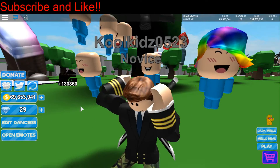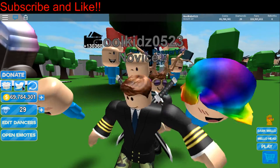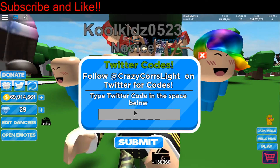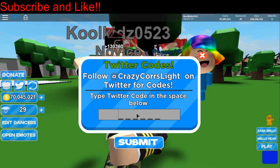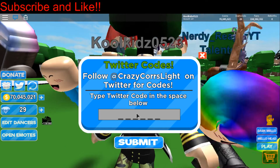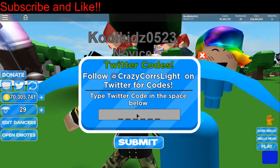So if you didn't know already, this is how you get the codes. You click the little Twitter box where my mouse is, click that and then you get this. And if you didn't watch my last video, you end up getting a lot of money and some gems — link in the description.